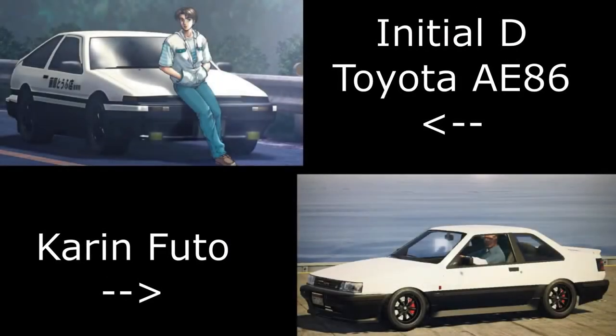Then we have the Initial D Toyota AE86, and for this one I've used the Futo. You could also use the Ballista Compact for this one — I've used the Futo just because I feel like you can get it closer, but both vehicles will fit this build quite nicely. All you have to do is paint it white and black.